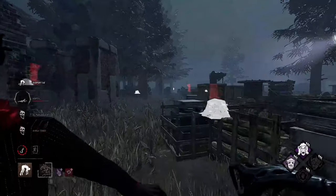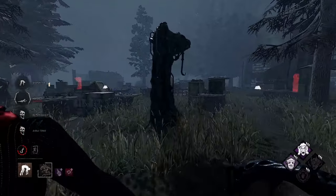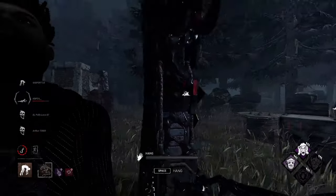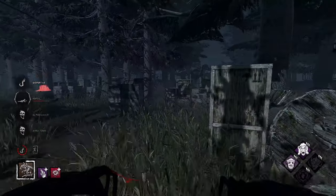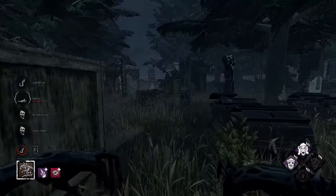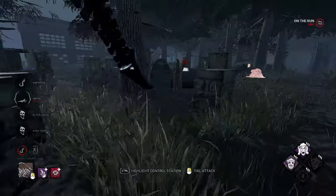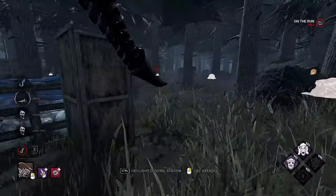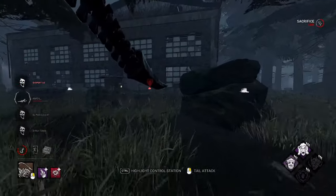We'll pick him up and throw him up on the hook — that is a GG. We did get the 4k unless she happens to find hatch while she's crawling. I think we did a good job coming back — that was a rough match to start, we had a couple really bad chases too. But overall, this just showcases that sometimes you've got to do what you've got to do to get the win. This is a solid team, they were immersed a little bit. GGs — we're gonna get the hatch too.